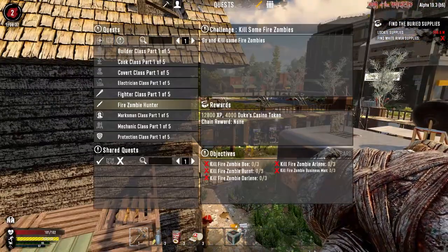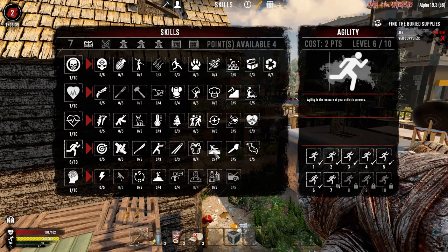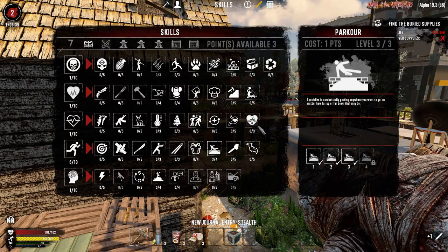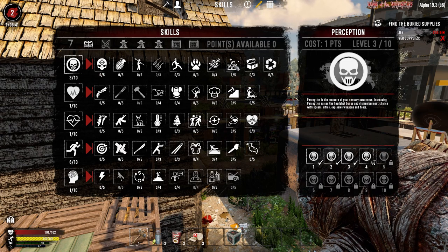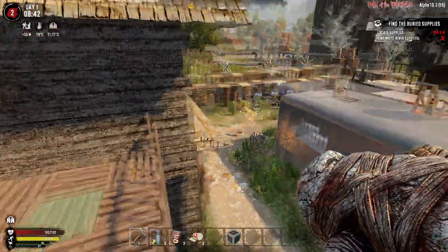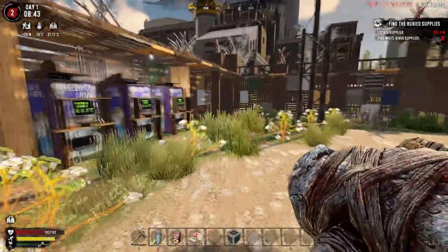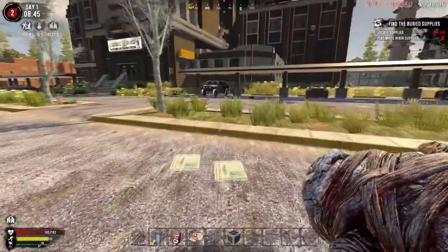We got more skill points - perfect. We can level that up to level three. Then of course I'm going to level up Lucky Looter. The next time we level up we can push both those points into Lucky Looter which should give us some fairly decent results.